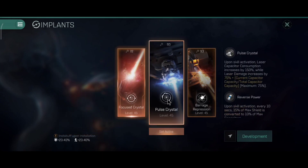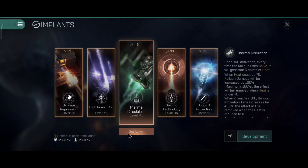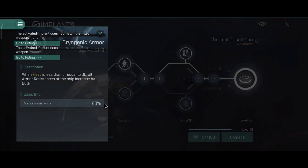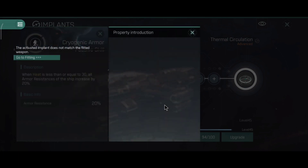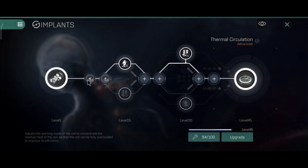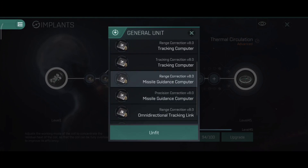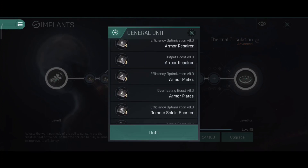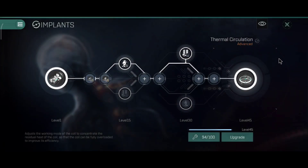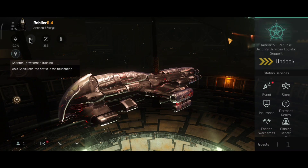Let me go take a look at the implants — we have three different choices: thermal for tank, focused crystal, or pulse crystal for DPS. I'll first cover the tank thermal implant. The level 15 attribute gives you plus 20% extra armor resistance, the units are focused on armor repair, and I'll swap one for a passive capacitor battery bonus.